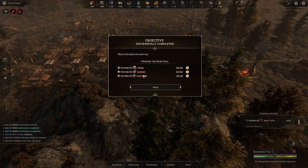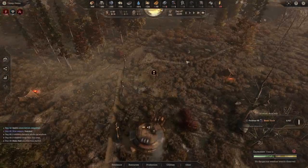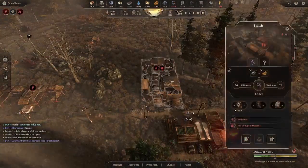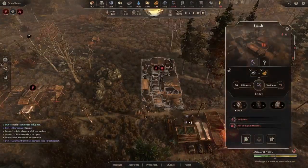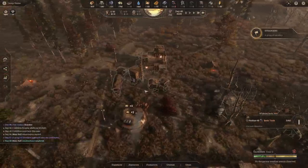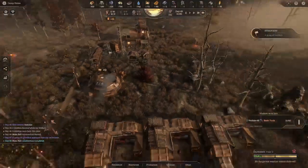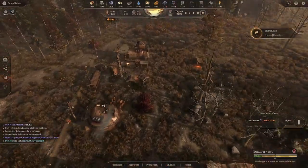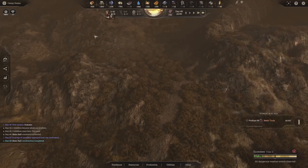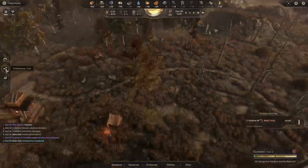That's where our iron was going — the main hall upgrade. So we'll get that upgraded now and iron should start going up — it's up eight per day. The main hall has upgraded from tents to buildings and our power is back online. There's also a group of travelers wanting to join, giving us an additional two population.